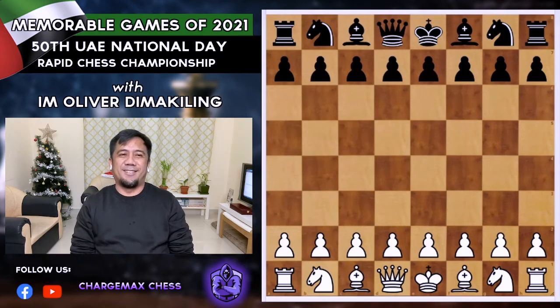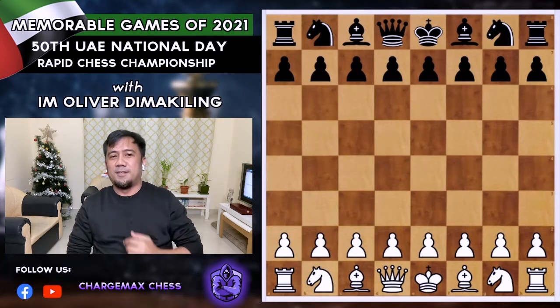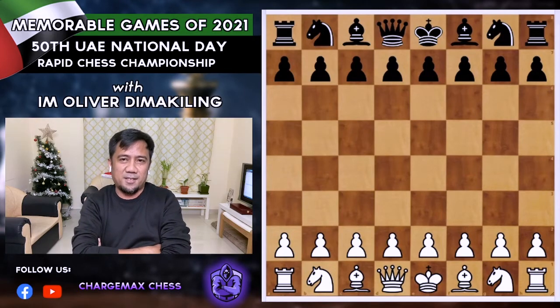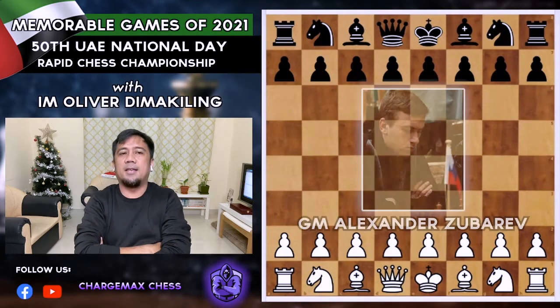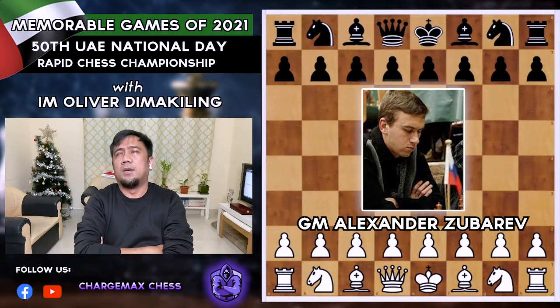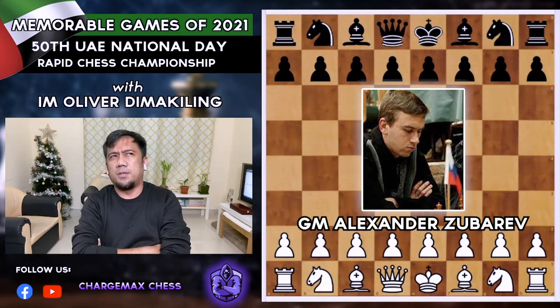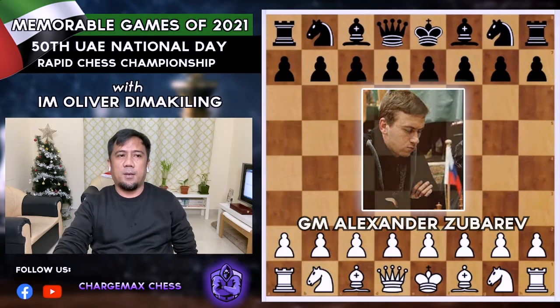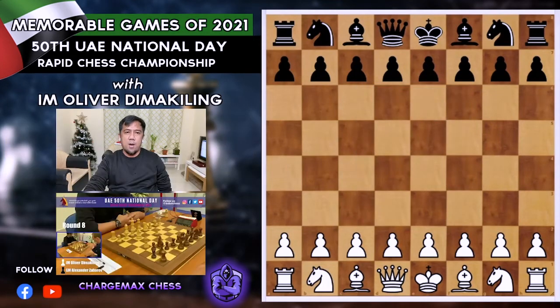Hello Chargers! Here we are once again for our episode of the day — memorable games of 2021, the 50th UAE National Day Rapid Chess Championship. This game is between me and Grandmaster Alexander Zubarev of Ukraine. Zubarev became a GM in 2002 and hit a peak rating of 2601 ten years back. Let's go through the game!